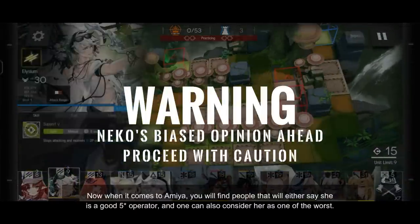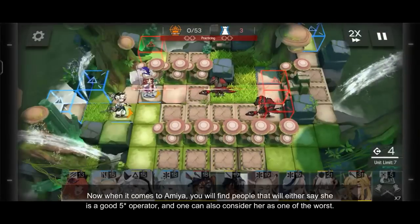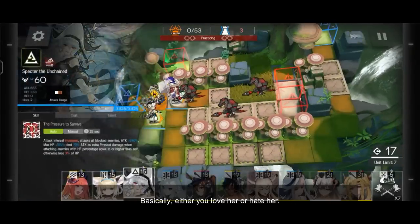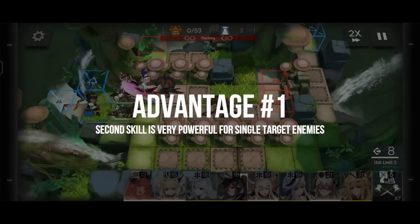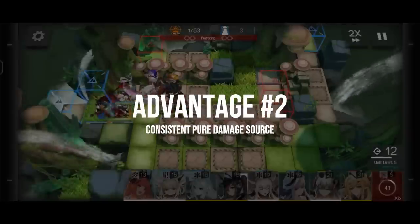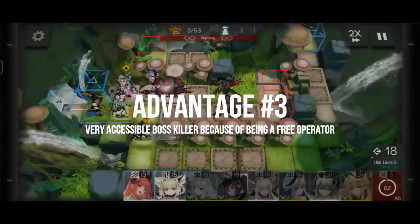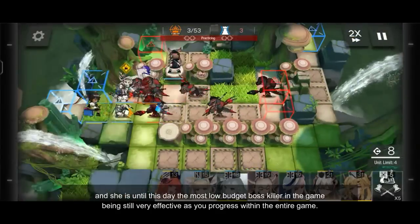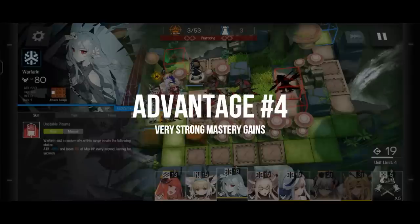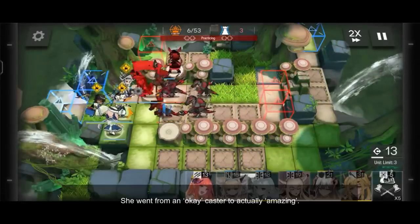When it comes to Amiya, you will find people that say she is a good 5-star operator, and others who consider her one of the worst — basically either you love her or hate her. As for me, I am on the positive side of the spectrum. Amiya's second skill has great damage against single target enemies, and Amiya is also one of the easiest operators when it comes to pure damage source. You have her immediately, you can easily obtain her potentials as you progress, and she is until this point the most low-budget boss killer in the game, still very effective as you progress within the entire game. It is also worth noting that Amiya's mastery gains are massive on all her skills as they massively increase her damage — she went from an okay caster to actually amazing.